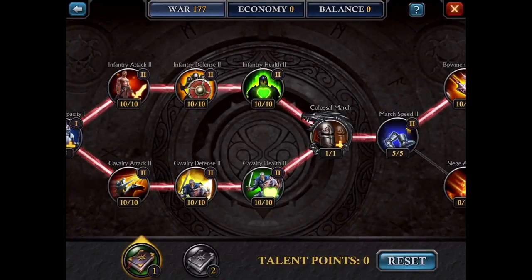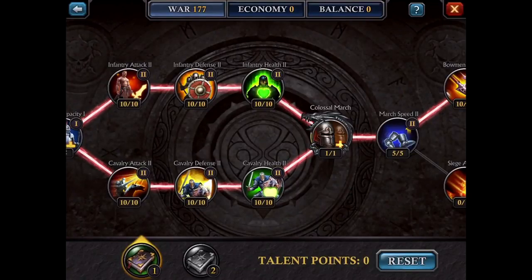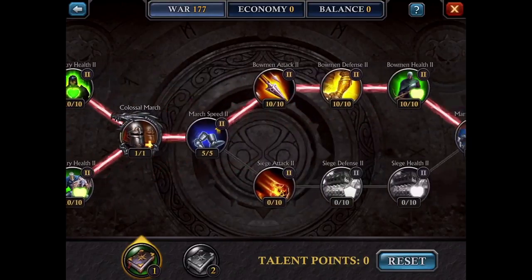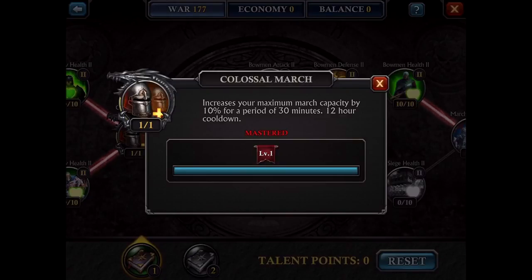Then you move on to colossal march. Cavalry defense and cavalry health are important, but you don't really want to use 20 talent points on them when you can put it on something more impactful. Colossal march is very helpful — for example, if you're doing the portal challenge or attacking someone big, you can use this to temporarily increase your march capacity, which lets you hit bigger players and have fewer casualties. March speed is required to move on.